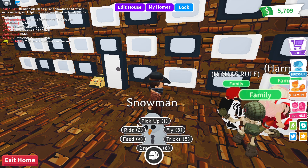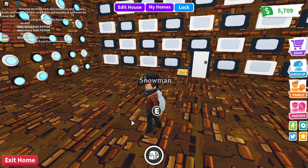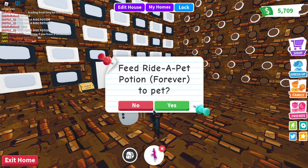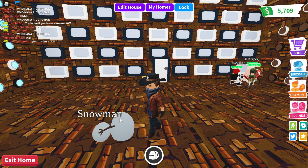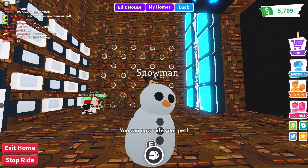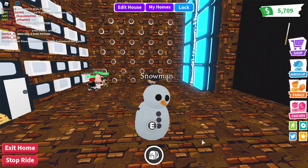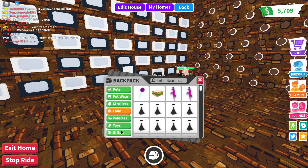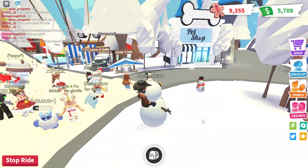Oh my goodness, are you kidding me? Let me go ahead — I want to give this a ride potion, feed it, because I'm going to want to ride it. All right, so we're taking guesses. What is going to glow on this snowman? Is it going to be the eyes and the nose and the buttons and the arms? Is it going to be the whole body? Is it going to be just the nose? Who knows? We're about to find out. Put your guesses in the comments — we'll see who was right.